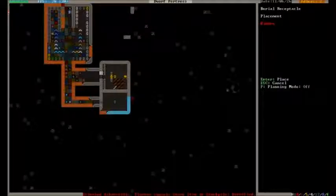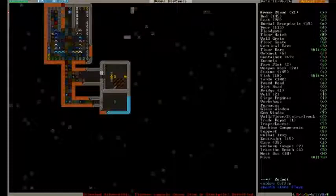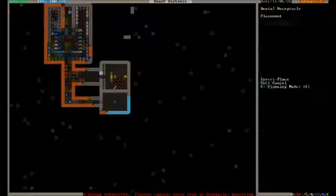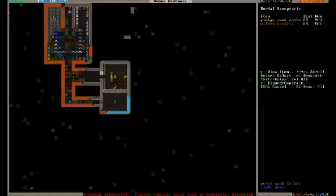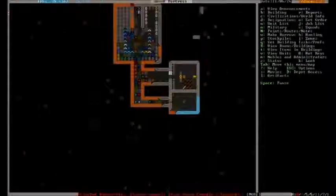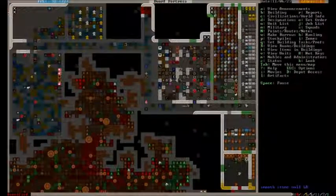They are pumping out these caskets now very, very quickly. Let's just put a bunch of these all around here. You can walk over caskets, I hope — like when I place these, it's not going to block them from getting to the other ones. Hopefully. Otherwise our tomb is nowhere near big enough. We will need to work on that.